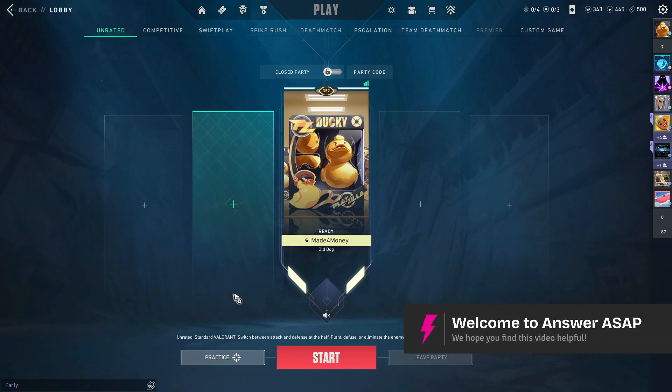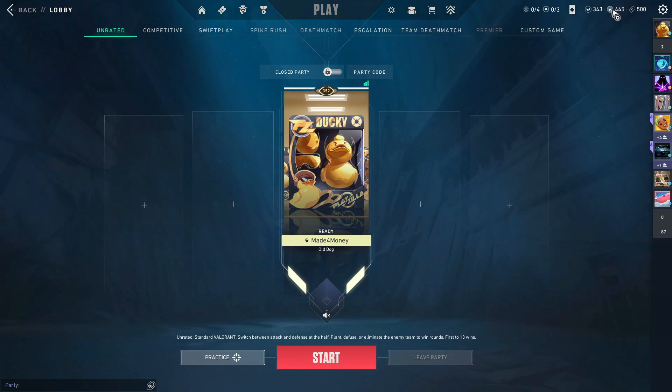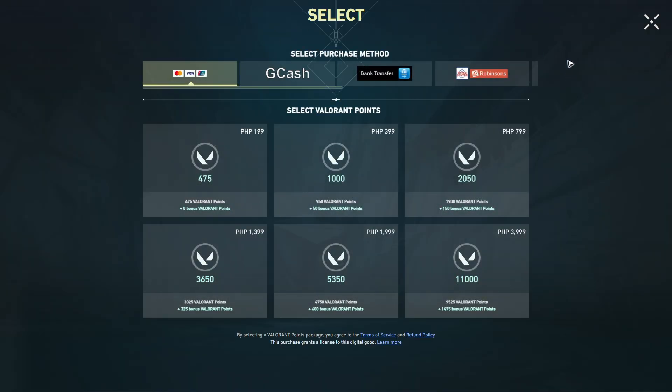In this video I'll show you how to redeem a Valorant gift card — it's pretty easy to do. Let's say for example you wanted to buy Radianite or Valorant Points. Click on it and wait for the payment section to pop up.